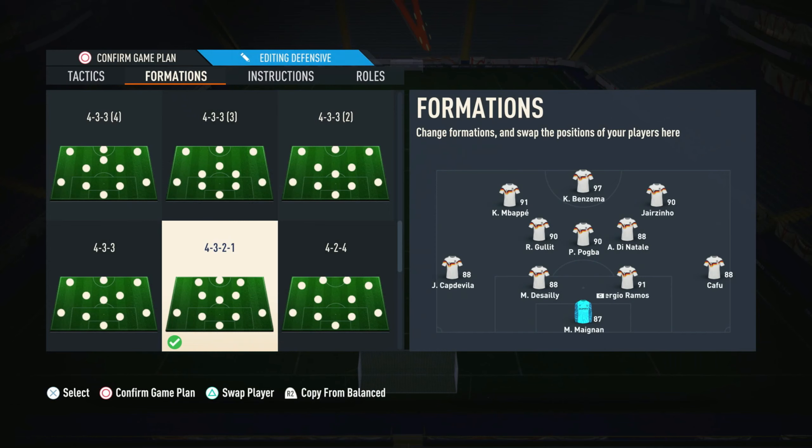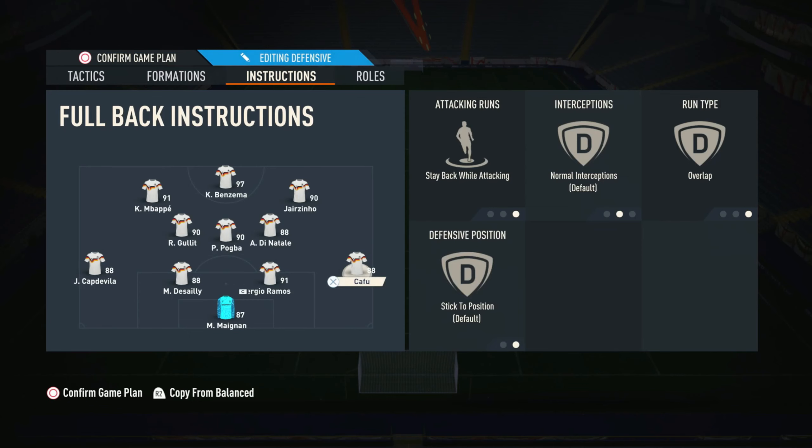Let's go straight into the instructions. I normally have an attacker in center mid — in this case Di Natale. I did use Mbappe as a center mid a lot of times. I have quite physical center mids; Pogba and Hulit are very good engine players. Make sure you run a right forward who's right-footed and a left forward who's left-footed. If you don't have that, play the one with the best weak foot on the wrong side. Across-goal shots are very OP in this game.